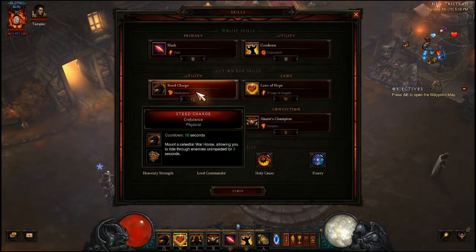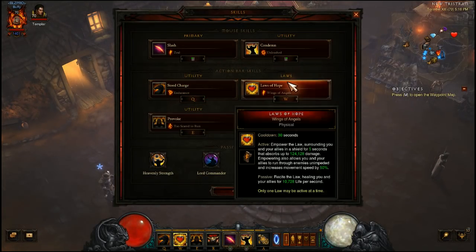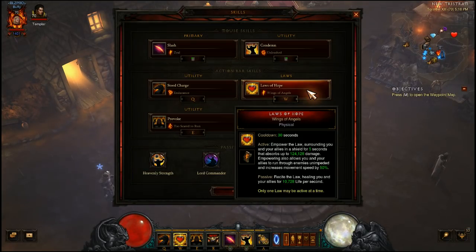Steed Charge with the Endurance rune prolongs your horse ride by up to three seconds, and combined with Swift Mount and Lord Commander that's what gets you 100% uptime on the horse. Laws of Hope with Wings of Angels — when you activate this law you get increased movement speed for five seconds, bringing you up to another 50% movement speed. Between all these sources of additional movement speed the build just flies through zones, which is very good for bounties, and you'll have a lot of uptime on Laws of Hope.